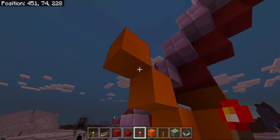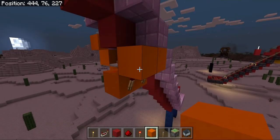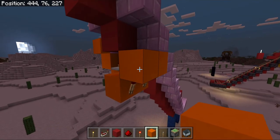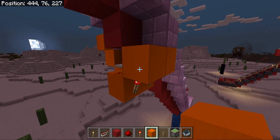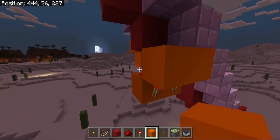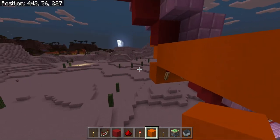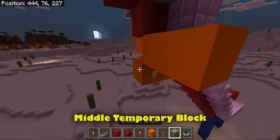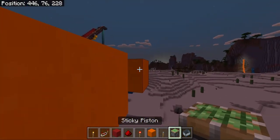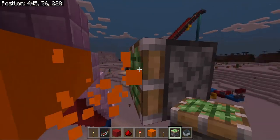And a couple of redstone torches right here. That should start triggering a torch burnout clock. And then up here, place a torch. Next, it's time to make a switch to turn this clock on or off. So counting from the block above that torch there, you count three blocks — these blocks will be temporary. Get rid of the middle block and replace it with a sticky piston facing towards the clock. And then get rid of the two temporary blocks.